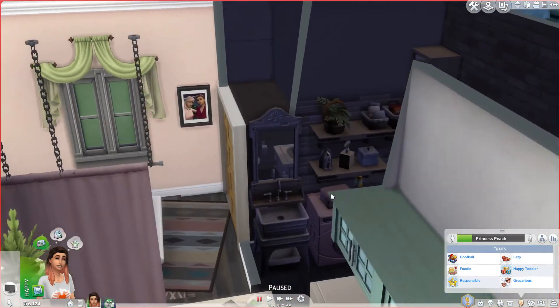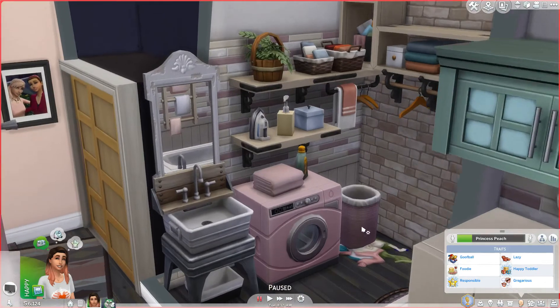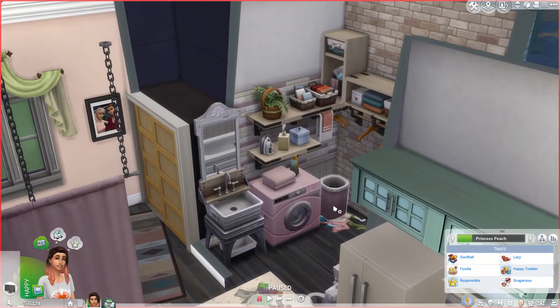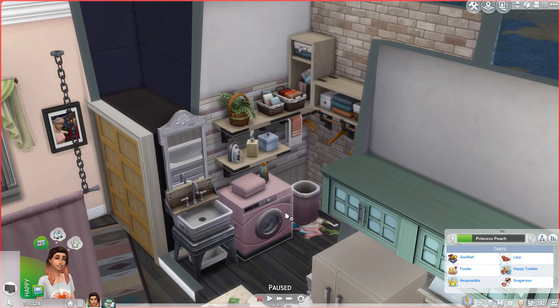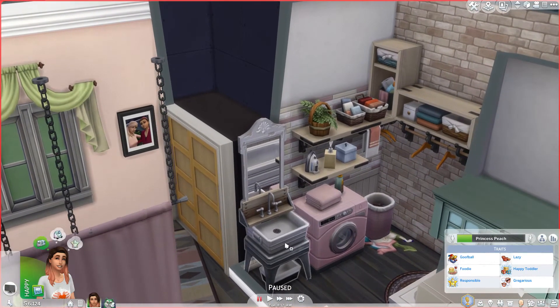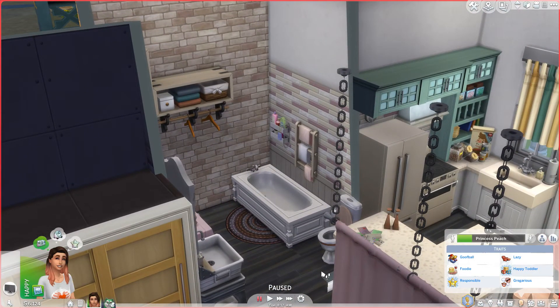This is her nice closet, and her little bathroom and laundry room area. She's lazy, so she makes clothes piles all over the place and I have to drag them over myself. I put some clutter under it because a lazy sim would probably just fling their stuff around and not get it in the hamper — but they don't really care. She has a nice little pink peachy colored washer.